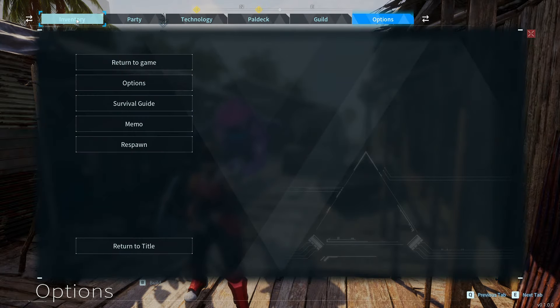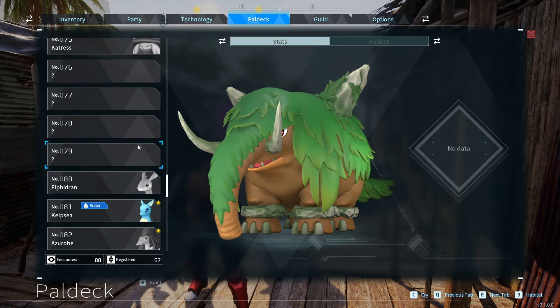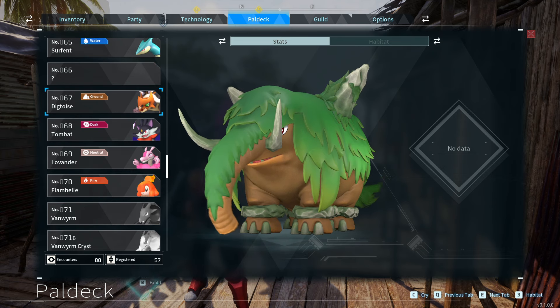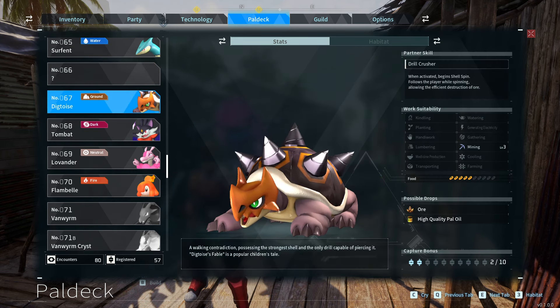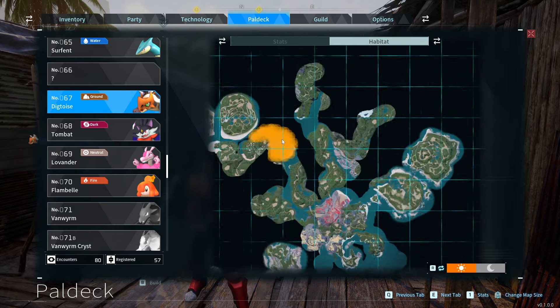There's a pal that I just recently caught that is the best for mining, and I love him for mining so you should know where he is. It's this guy right here — he has mining level three, mines nice and fast, and he lives right here on the map.